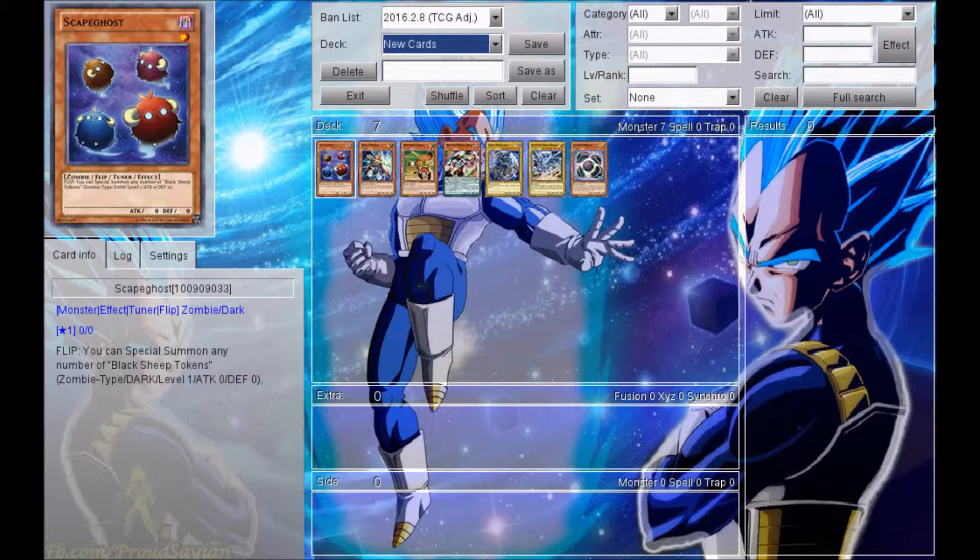So they gave us seven new monster cards, most of which are awesome. I'm just going to go in order from left to right and look at all these brand new cards. Starting off, we got ourselves Scape Ghost, which is a level one dark zombie tuner monster with zero attack and zero defense. It is a flip effect monster, so it reads that you can special summon any number of black sheep tokens. The card art looks really, really cool. I definitely enjoy it, though I don't really know how well this card is going to play out — I'd have to test it out.